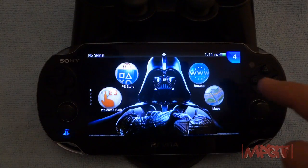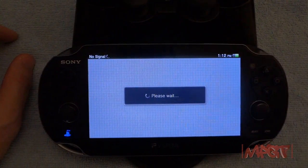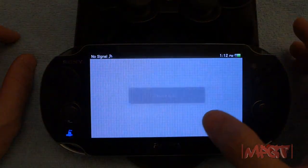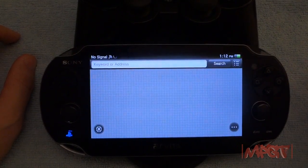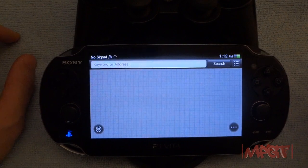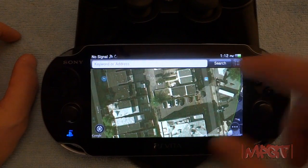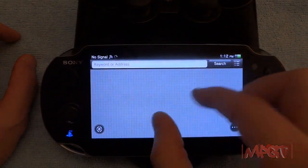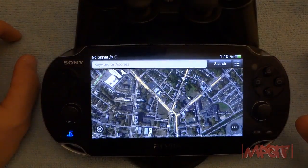You know, Darth Vader with the other — welcome part — PSN Store, web browser, and Maps. Let me explain something for you on Maps: say you have a WiFi model of the PlayStation Vita and you want to use Maps for GPS. You can tether it to your phone and have a GPS basically — I don't want to show y'all where I live.